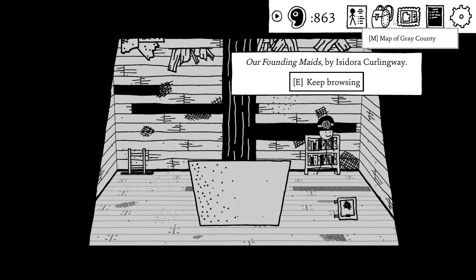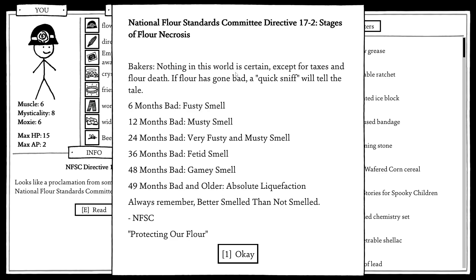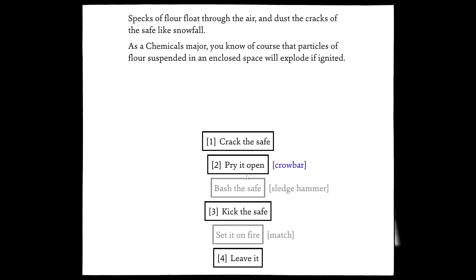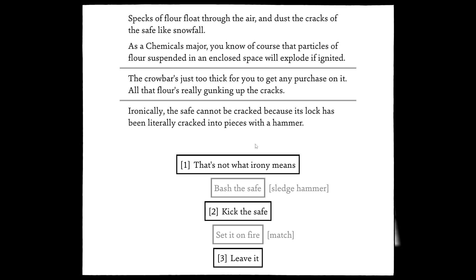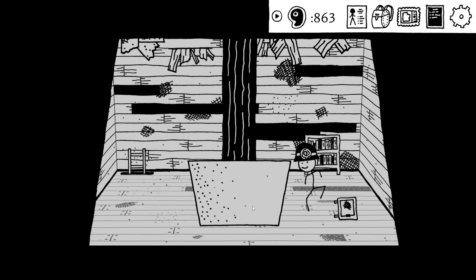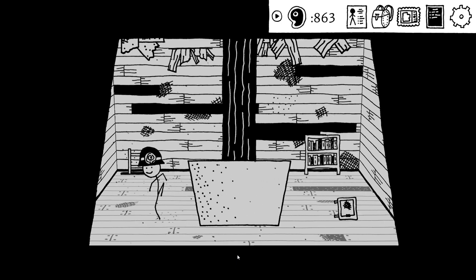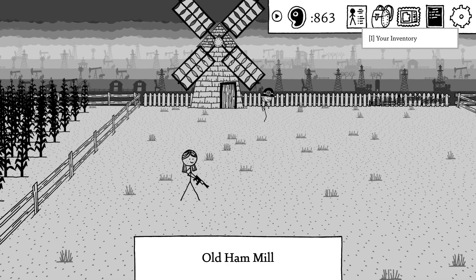Anything in here? Actually, yes. Looks like a proclamation for the natural quick sniff. I don't know if that helps, but right over the crowbar. Crack the safe. Lock is literally cracked to pieces. That's not what irony means. Kick the safe. I'm gonna need a match. Something tells me this may not be where I'm supposed to be.